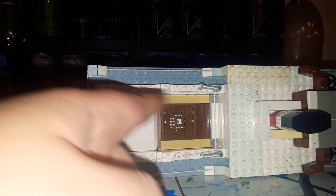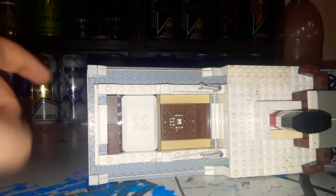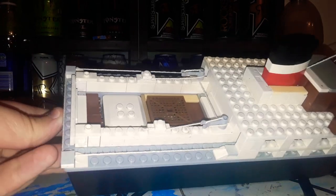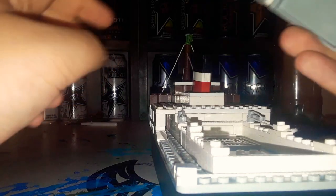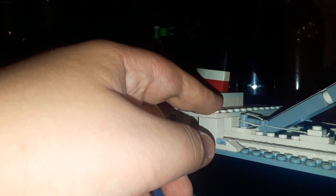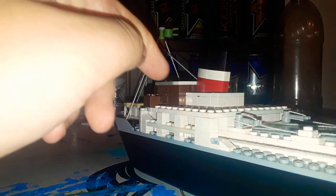If water gets into this cargo hold, the whole ship might sink — I don't know. I haven't done any wave tests, so it could rock the whole time. I can also change the funnel color; I have pieces to do that. I want to get some more tan pieces to make a tan, white, and black funnel because that's one of my favorite color schemes.